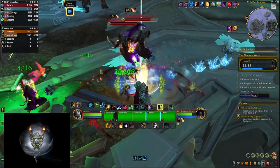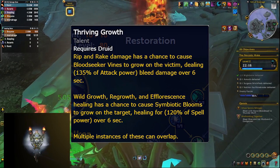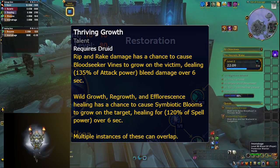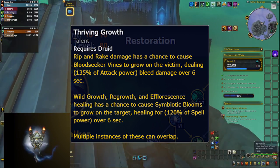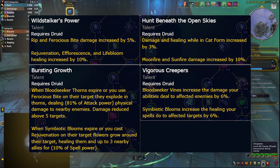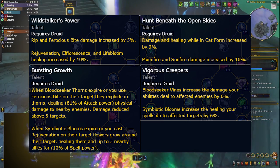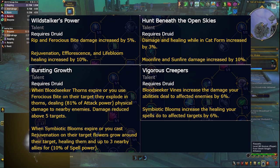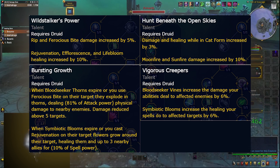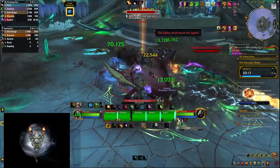Wild Stalker Druid is for restoration druids who enjoy Cat Form and leaving bleeds on targets. The main talent, Thriving Growth, gives Rip and Rake a chance to put an extra bleed on targets, while Wild Growth, Regrowth, and Efflorescence have a chance to put an extra HoT on targets. Other talents increase Rip and Ferocious Bite damage, or buff Moon and Sunfire damage when extra bleeds or HoTs expire — they burst for extra damage or healing around them. You also get flat increases to damage and healing on targets that already have those extra HoTs or bleeds.